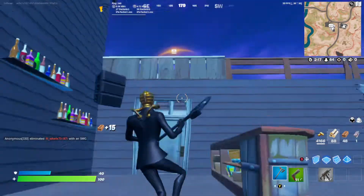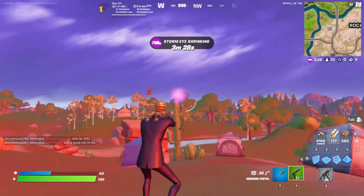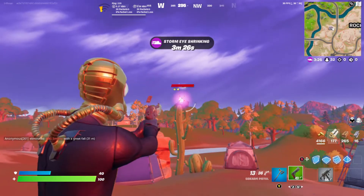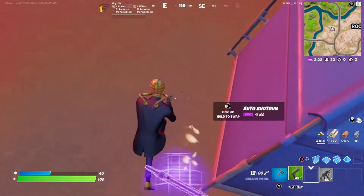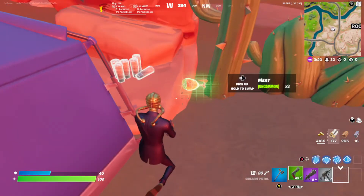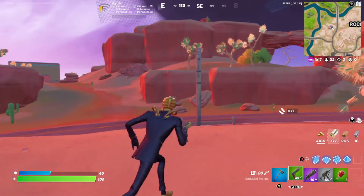I thought the chest was up there. Where is the chest? Whatever. Oh, let's go — I found a purple crow. Purple shotgun, really? Well, it's not bad, but it's an auto, so... at least they buffed it recently. It's pretty good.